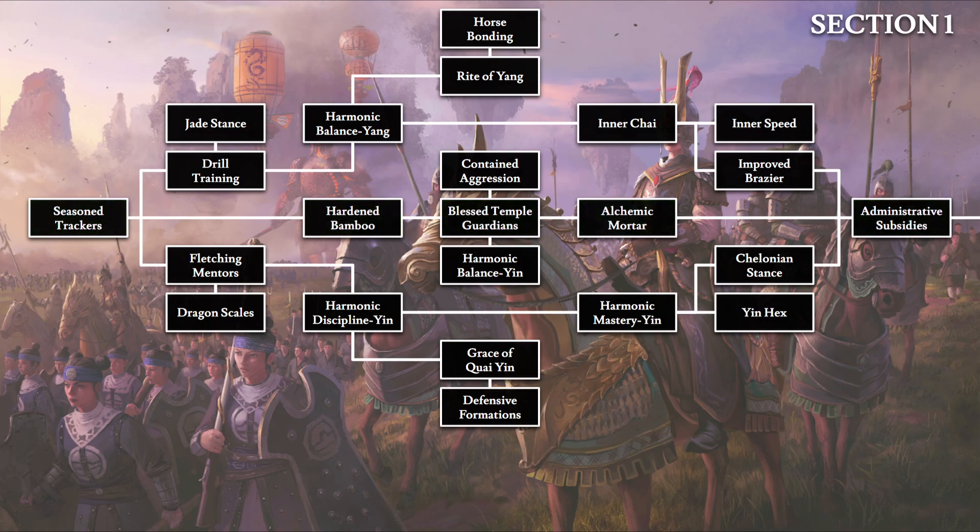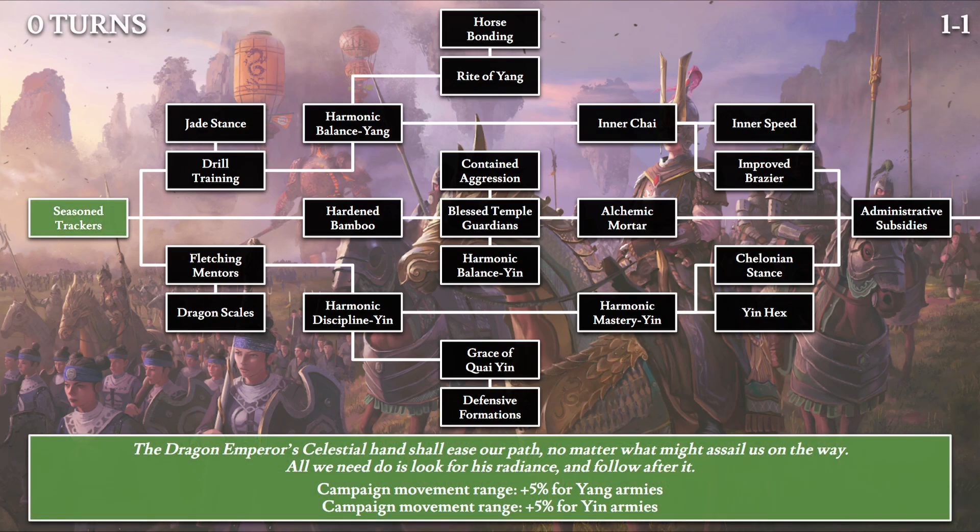Moving on to the second part of this guide, we'll go over each technology in order of their total research time, looking at their effects as well as their in-game lore descriptions for those interested in Grand Cathay lore within the Warhammer universe. Starting with Season Trackers, which is a free technology provided to all Grand Cathay factions at the start of the game, the description states: 'The Dragon Emperor's Celestial Hand shall ease our path no matter what might assail us on the way.' The effect is 5% campaign movement range for both yang armies and yin armies.